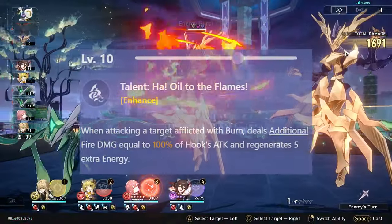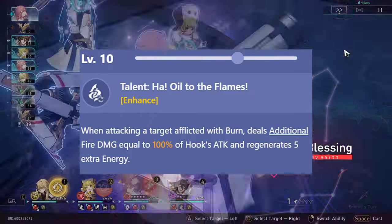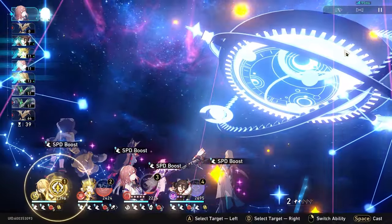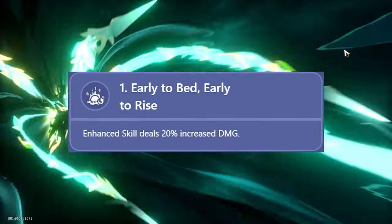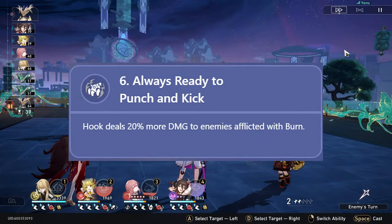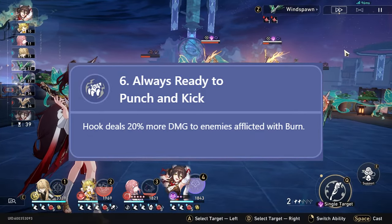The biggest source of her bonus damage comes from Hook's talent, which deals a large amount of additional damage to the enemy if Hook attacks somebody that is burning. This burn could come from anywhere, including the fire break effect. Hook's E1 Eidolon increases her enhanced skill damage by 20%, and her E6 increases all of Hook's damage by 20% against burning enemies.